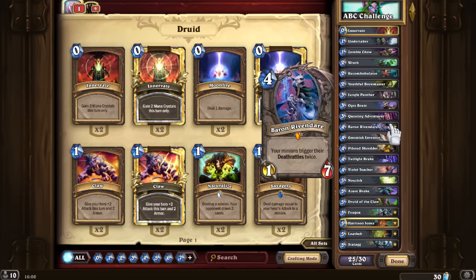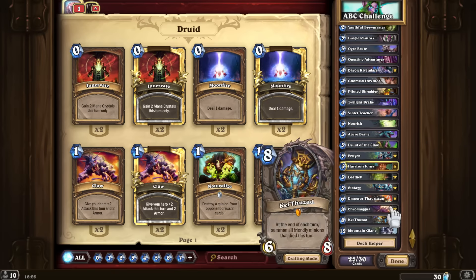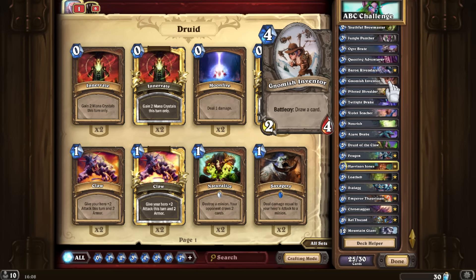I could have picked Ironbeak Owl or Ironbark Protector, but I decided to go with Innervate because we're playing Druid — what kind of Druid is it without Innervate, especially when we have a high amount of late game? For G, the deck needed some draw, so I went with Gnomish Inventor. I could have went with Grove Tender for card draw but I don't really want to give my opponent card draw — against an aggressive opponent, that would be to my disadvantage.